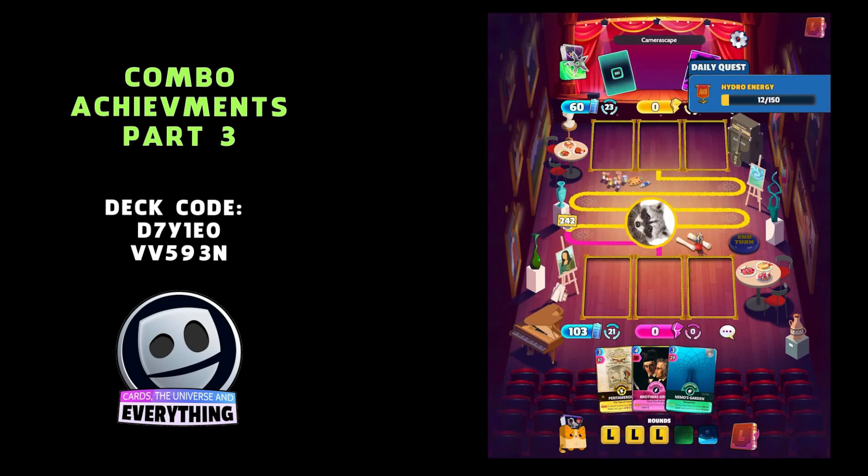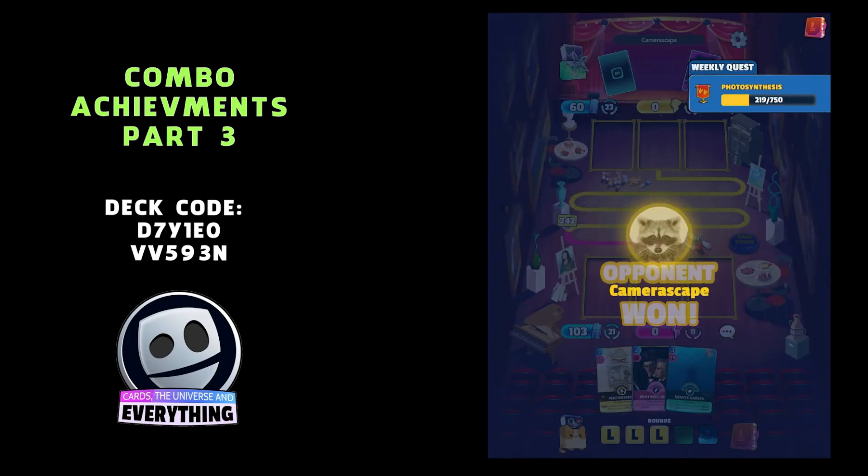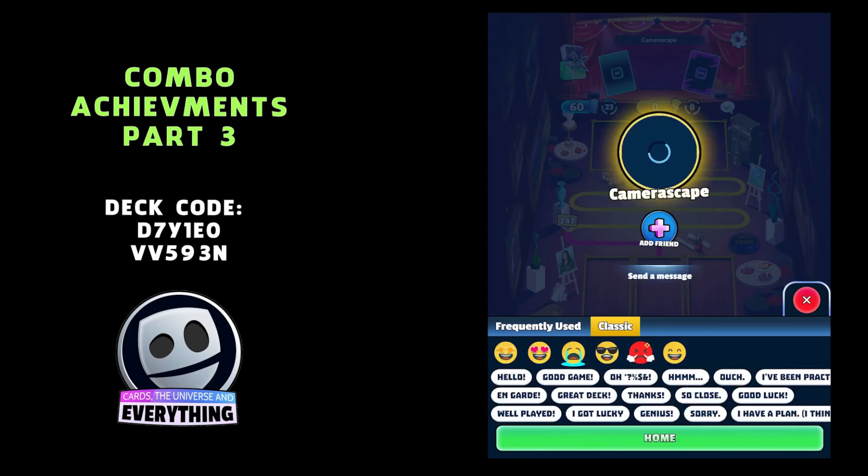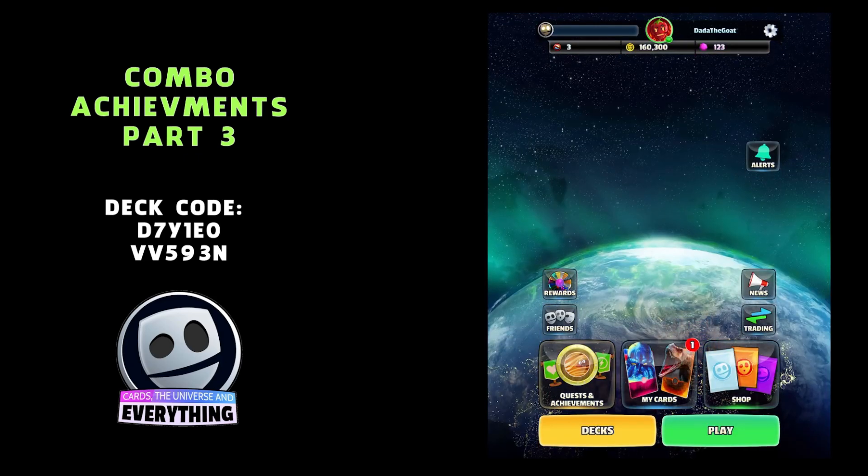We lost that game, so let's go and play another game to show you a few more combos. Looking at achievements: Key to All Malady completed, Not the Gumdrop Buttons, That's No Moon — that's three. Fish Are Friends — four. Heaven and Hell — five. The Suitors — six. Quantum Excitement — seven. Infinite Crisis — eight! We achieved eight combos with that deck. That deck code is VV593N.